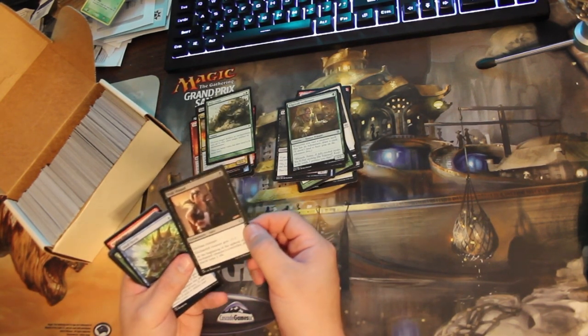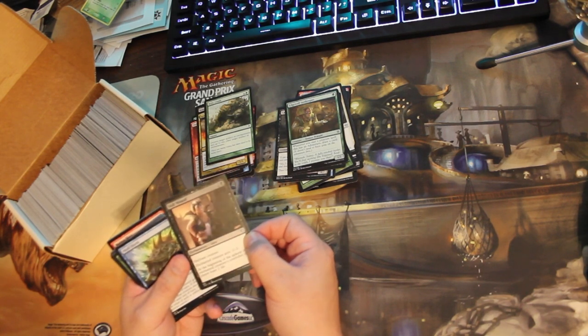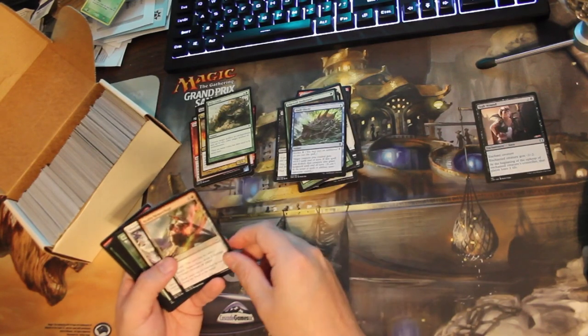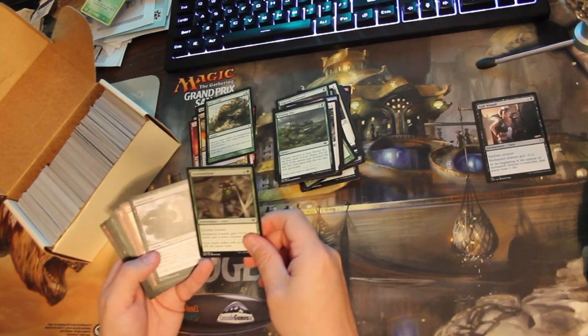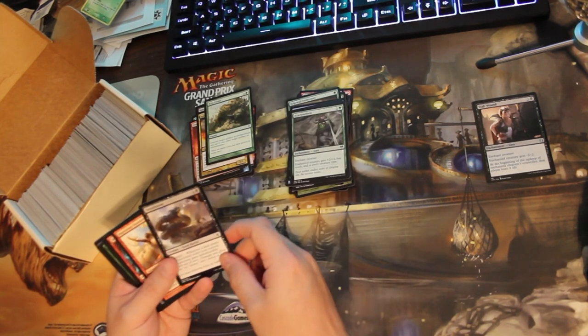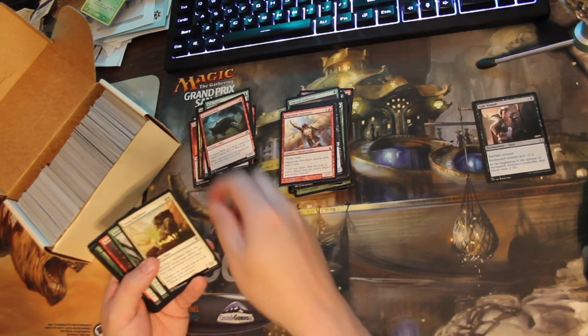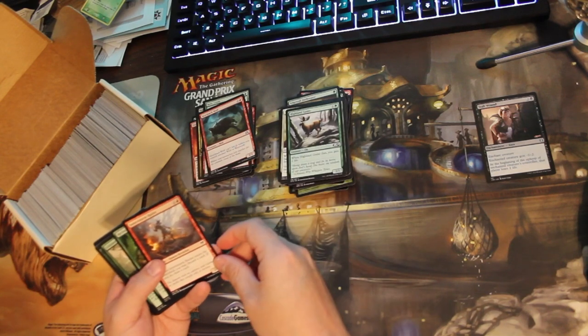I'm trying to get a whole complete set of Jumpstart without buying a whole lot of Jumpstart, so I'm keeping anything from Jumpstart. Eventually I'll go through that and make a binder — or maybe two sets worth — one that I could draft or cube out of, and the other for collecting purposes. That sounds like fun.